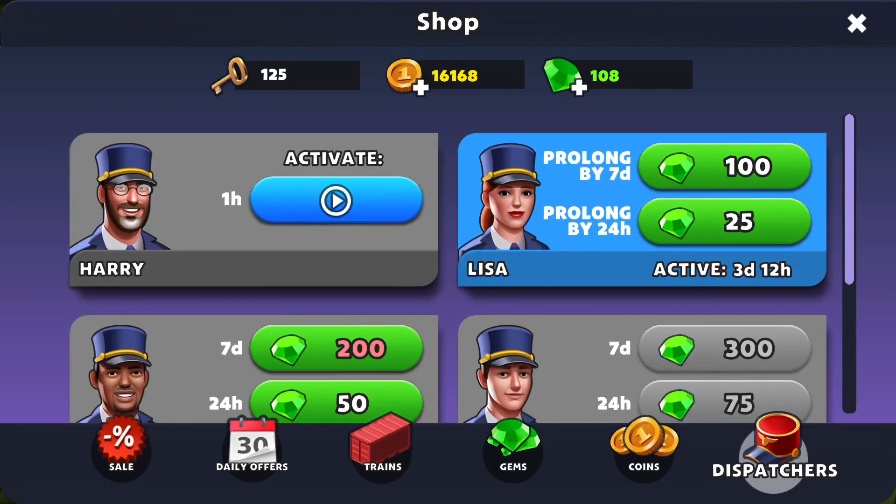You can use gems to buy more dispatchers on a temporary basis. Harry is available to activate for one hour for free — basically you watch a video, like many other things in Train Station 2, and you get it for free. You get Harry for an hour, then he recharges for another five hours before you can pick him again. Try to use that wisely at times when you're going to be active in the game.